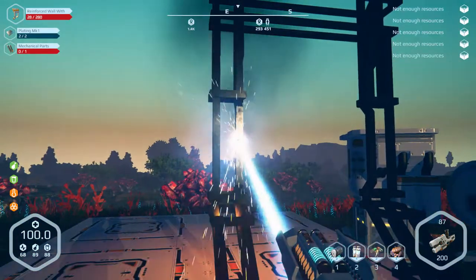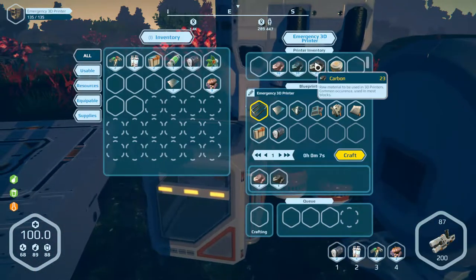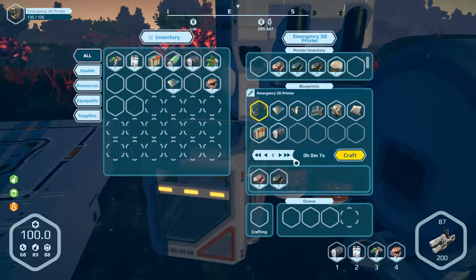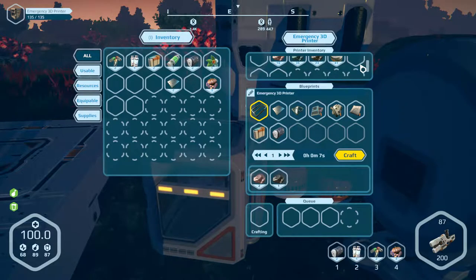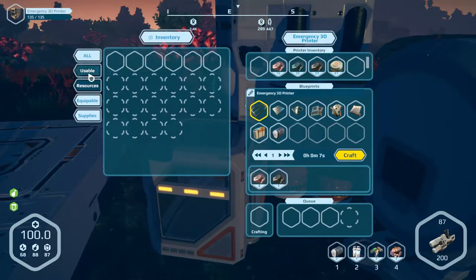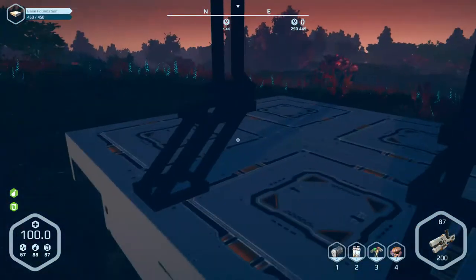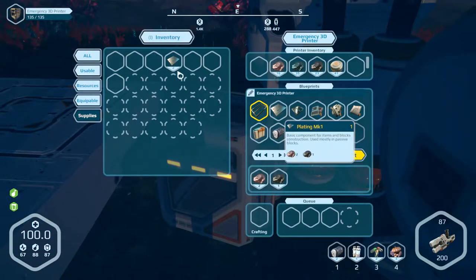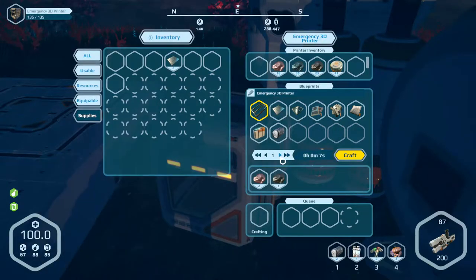We need mechanical parts. Have I unlocked mechanical parts yet? I guess not. It's electronic parts, sleeping bags. I don't know what this is for — oh, it's for crafting multiples. I see. I should probably have been using that this entire time. Let's make a couple more frames, and then I can use these platings that I have sitting in my inventory. So we'll make two of them. Craft two frames — thank you so much, 3D printer. You've been so amazing.